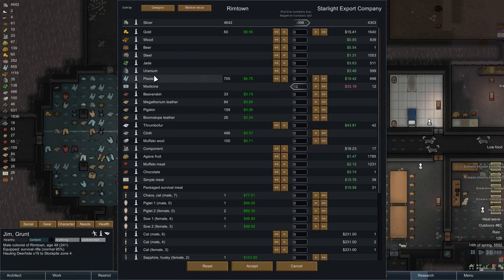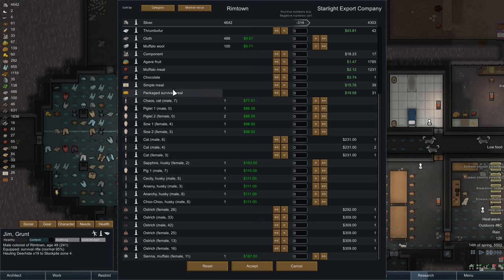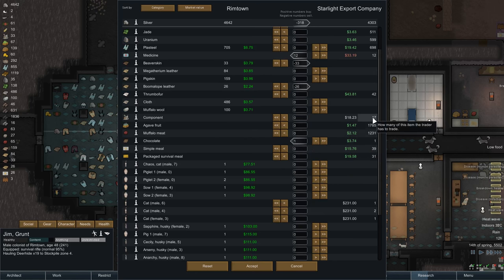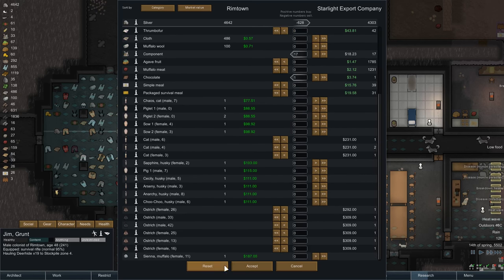Gold, don't care about any of that stuff. We can get rid of more of this stuff - I'll get rid of some more beaver leather, boomer like leather we can go. We'll save that cloth and the muffalo wool. Simple meals, more chocolate - there's only one, we'll take it. Muffalo meat - we've got loads, but we're going to be bringing that in anyway. Components - we don't have any components! Well, we'll buy the components then. I didn't realize we didn't have any. That's going to cost us like six hundred. And accept.